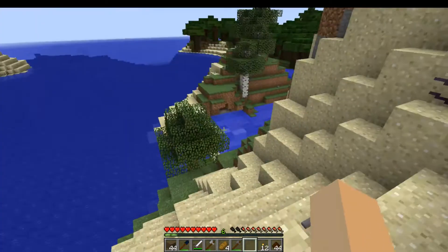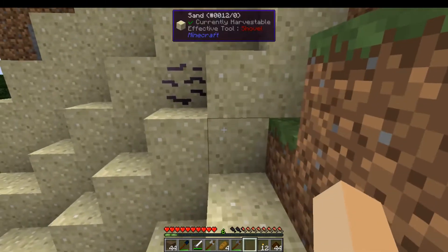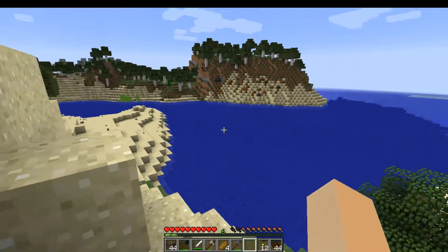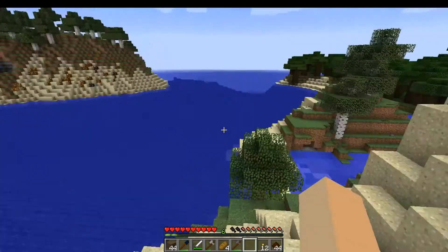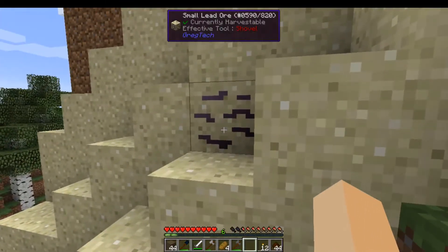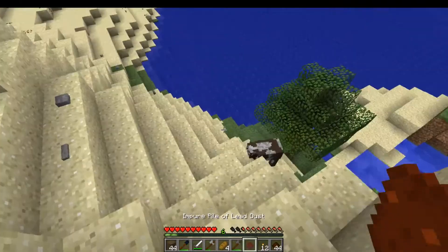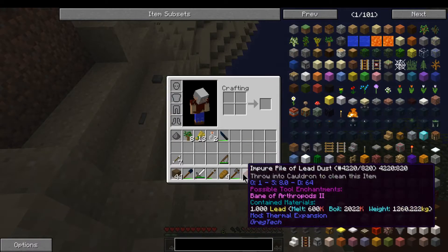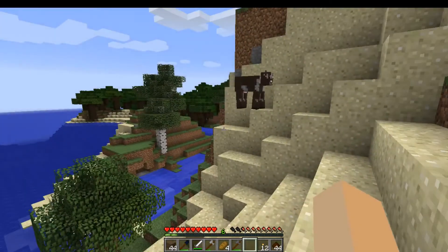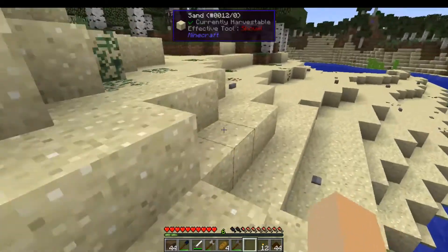One of the nice things in GT6 is sand ores. There are also gravel ores, which makes beaches, gravel mountains, and deserts very useful in the beginning. Because you can find these small ores, and they will give you either a crushed or impure dust form of the material that is contained within.